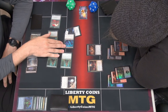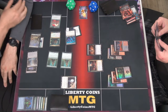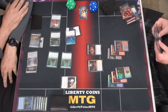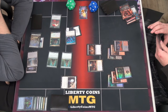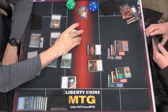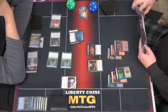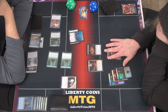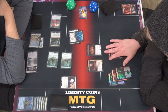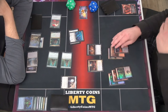It just takes it — doesn't copy them — so it's just a 3/3, but it gives them the abilities. It's a 3/3 flying trample. I put it in there cause I almost always have a Glissa in my graveyard — people target it right away — so it's usually a first strike death touch. I play a land; I just don't have anything to sack.